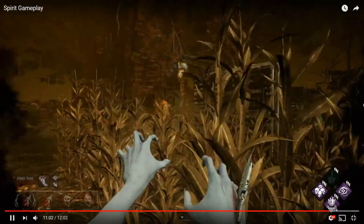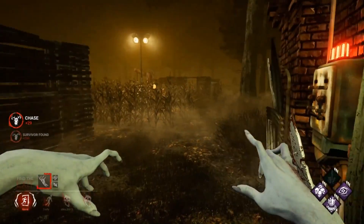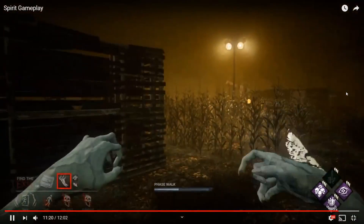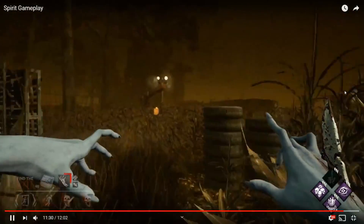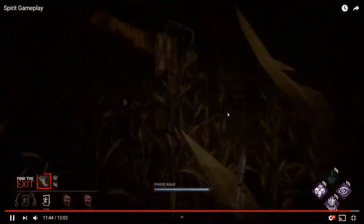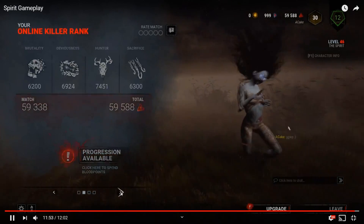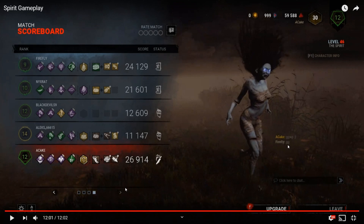A gate is open, hatch is also open somewhere — the Nea has so many options. She runs out and escapes. There wasn't really anything you could do there except hope for luck, and it didn't work out. Two survivors got out. You're a good sport though — they all said GG in chat. People tell me DBD is toxic, but look at that — some good old wholesomeness.